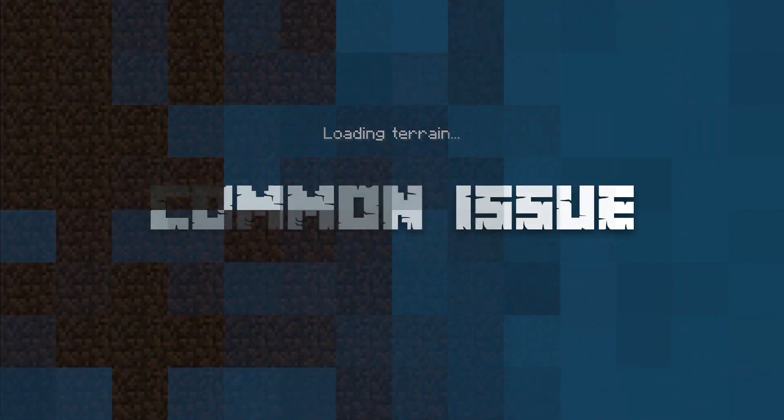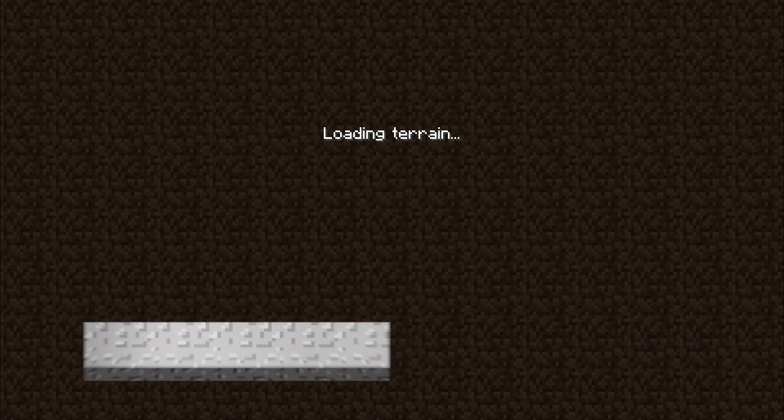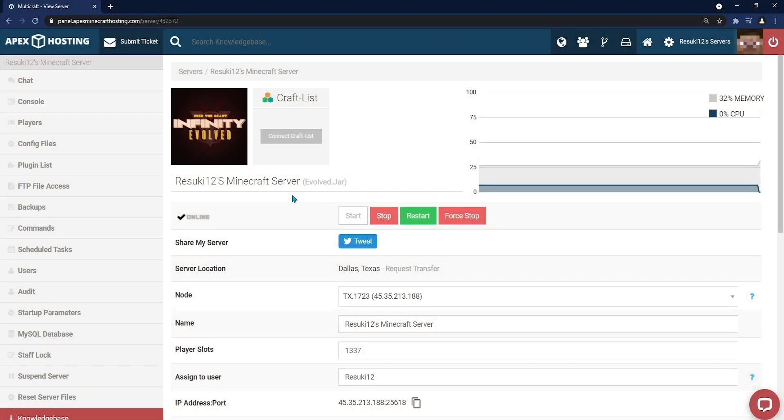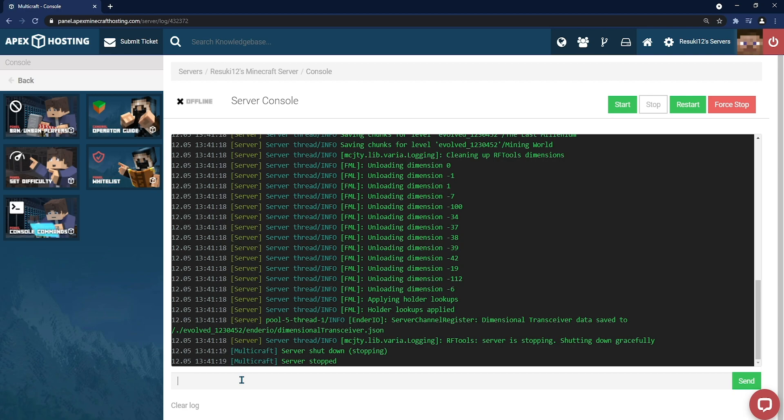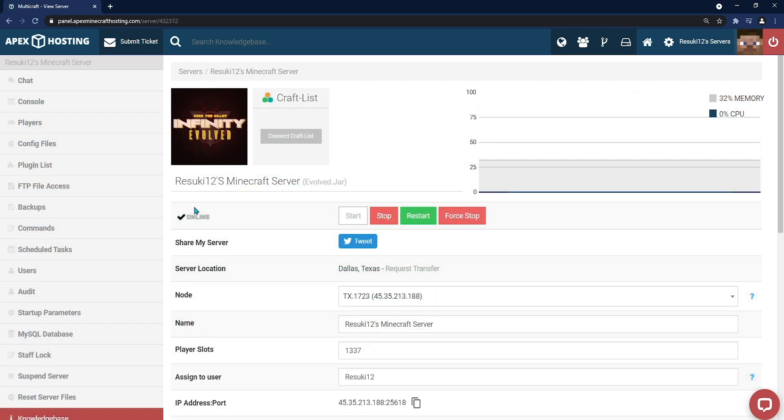Now I'll be going over the main common issue, which is the server getting stuck on startup. All you need to do to fix this is head back to your server panel, click the stop button, head to the console on the left hand side, and type in the bar /fml confirm. This will get your server loaded properly after a couple of seconds, and there'll be no more problems as long as your server's back online.